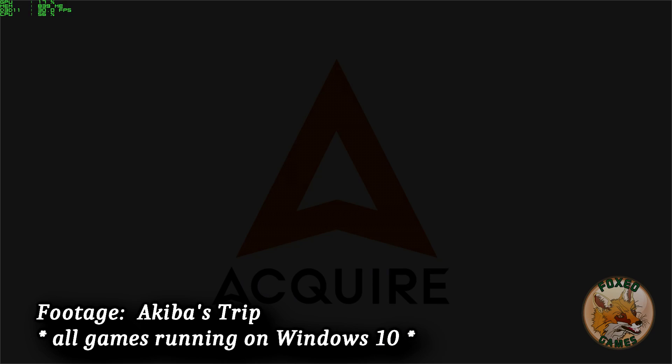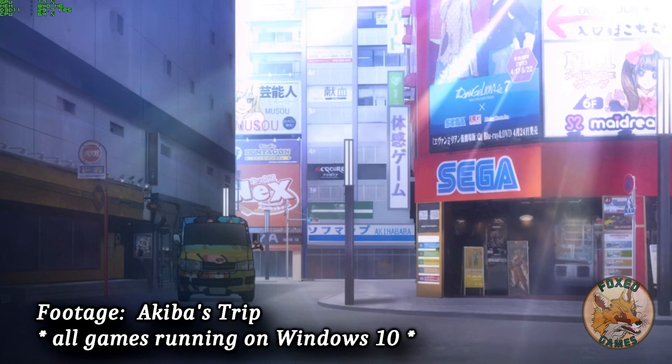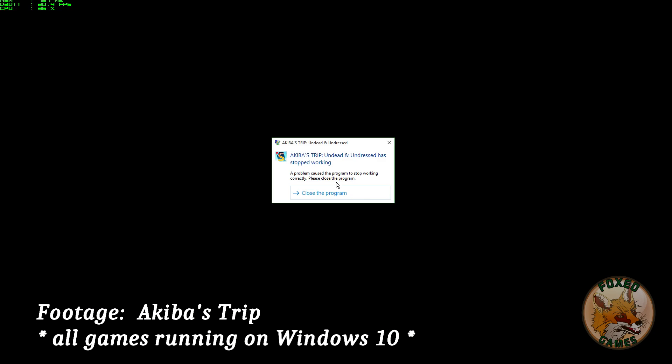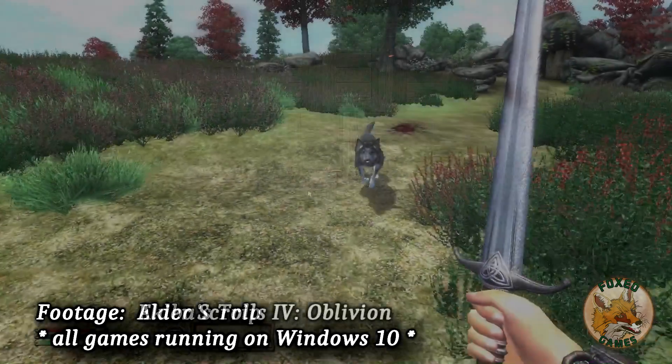If you're having problems with a game, try out some basic solutions first before pinning the problem on Windows 10. If it's a Steam game, try verifying the cache. Also try running in different compatibility modes, or maybe reinstalling the game. Ideally none of this should be necessary, but if you do run into problems and you think you've narrowed it down to Windows 10 compatibility issues, please list them in the comments section below.